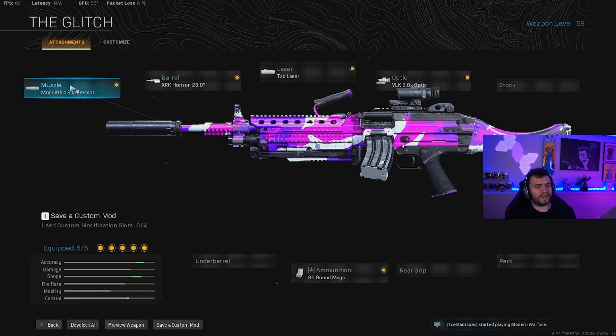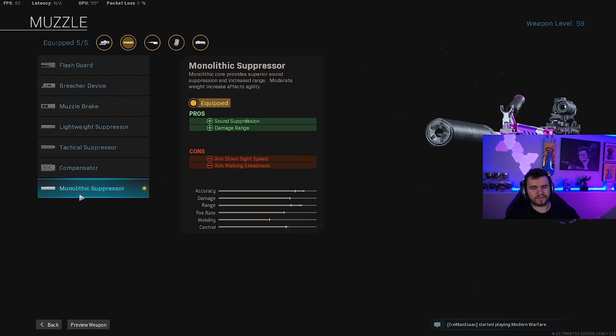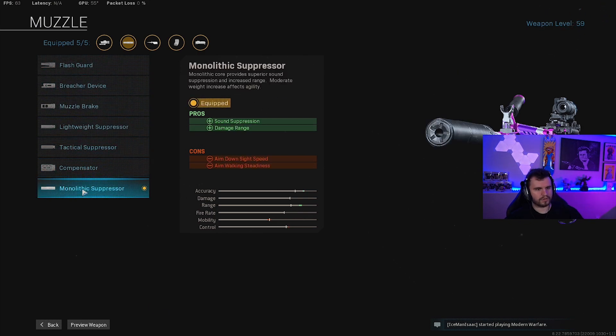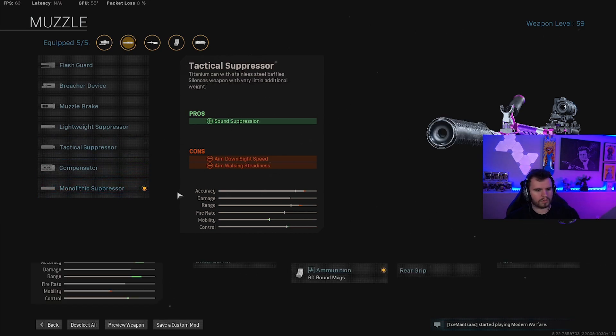So we'll get started with the Muzzle. Monolithic Suppressor, guys. You know this — it's on just about every single gun. The damage range, you just can't give it up. We're not getting it out of any of the others. This is your option. You're going Monolithic no matter what, in my opinion. Sound suppression — little bonus — we'll take it.